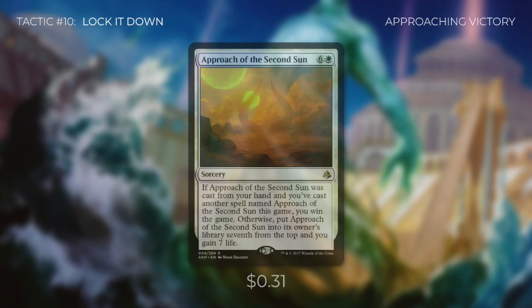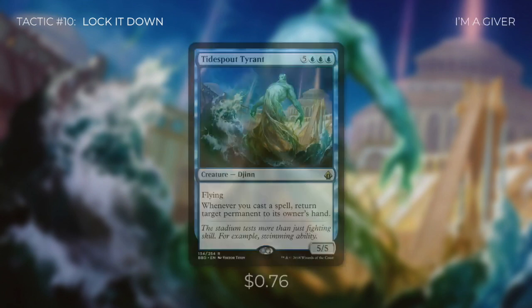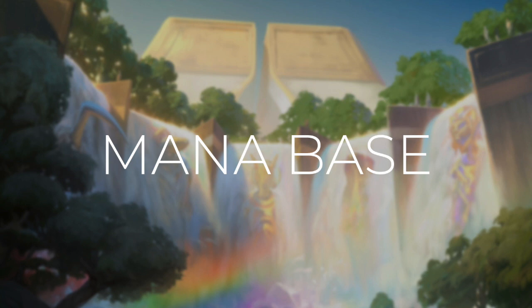This is a control deck, so as long as we can get one of these two combinations onto the battlefield, we're pretty much set to control the game and win. Once our opponents can't do anything, we can destroy their board or bounce everything to their hand. Commander damage isn't the quickest way to win, but we actually can win with Commander damage with Lavinia. Another way to win is with Approach of the Second Sun — if it was cast from your hand and you've already cast another Approach this game, you win the game; otherwise it goes seventh from the top and you gain seven life. And finally, Tidebound Tyrant says whenever you cast a spell, return target permanent to its owner's hand — letting us slowly bounce all of our opponents' permanents to win. Since they really can't ramp with mana rocks against our commander, bouncing their lands is detrimental.